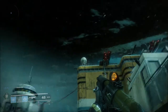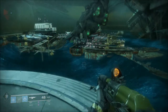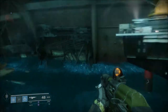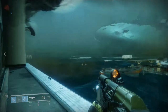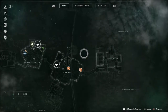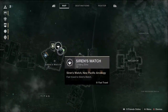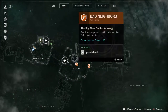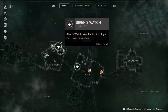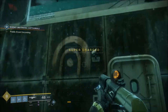Alright, here we are on rainy Titan and we're going to take a look at a Lost Sector, which is another new piece of content in Destiny 2. They're sort of like mini dungeons with a boss at the end. We'll take a look at our map again — it shows you the approximate location. There's one just here; the icon is like a tunnel shape. It shows you roughly where they are and then you have to go find them — you look for a piece of graffiti in the world, and you can see that here.